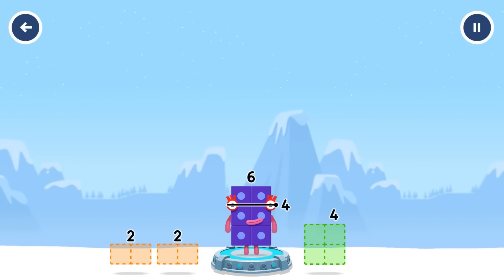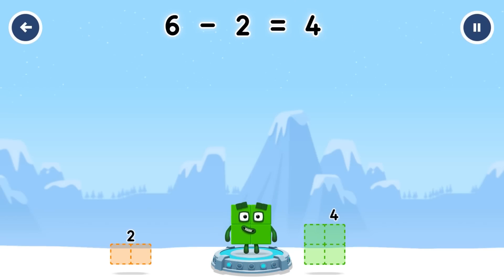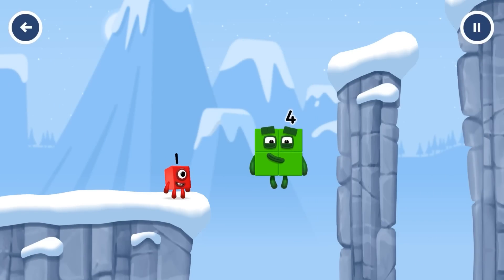Take number blocks away from six to leave. You've cracked it. Six minus two equals four. Two by two. Amazing.